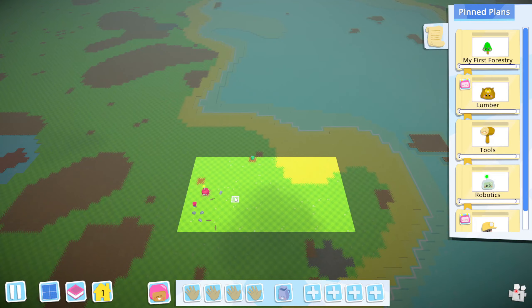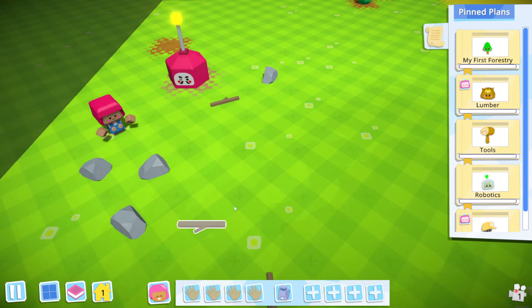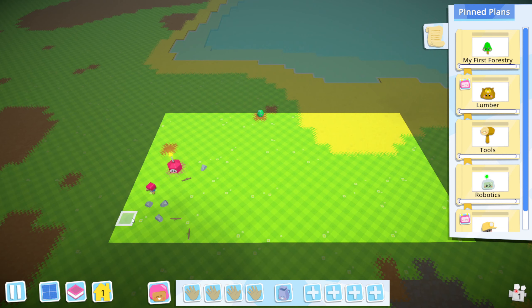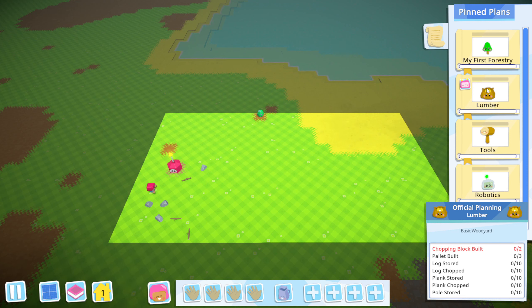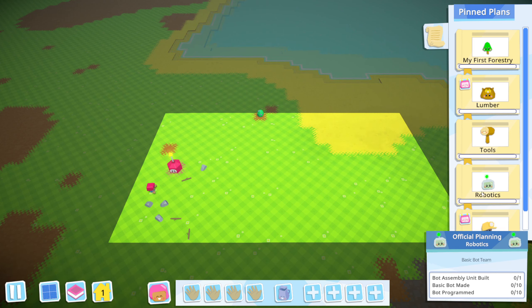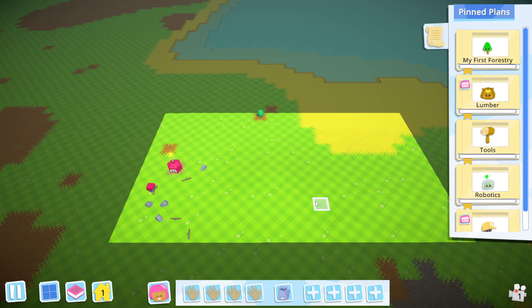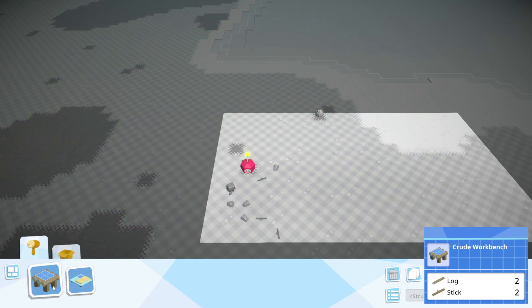You can use your scroll wheel to zoom in and out, getting into specific details. The objectives listed include trees chopped down, soil dug, trees planted, chopping block built — a whole bunch of stuff. As we unlock these it will progress us from infrastructure all the way up to metropolis.